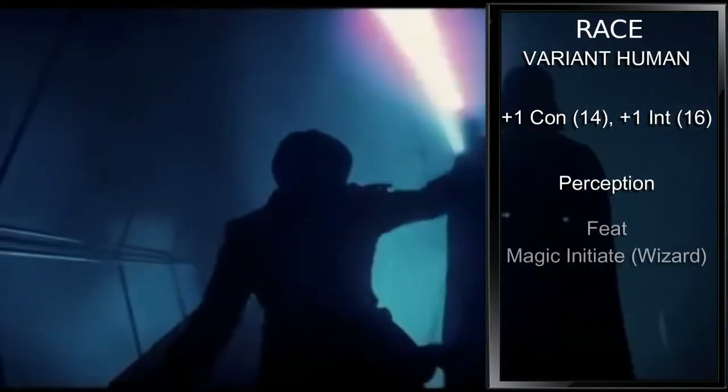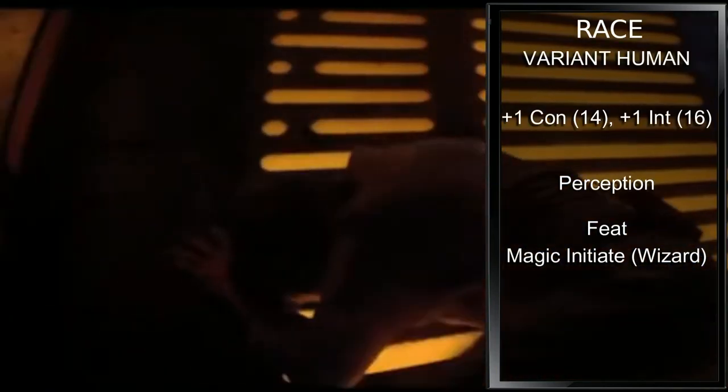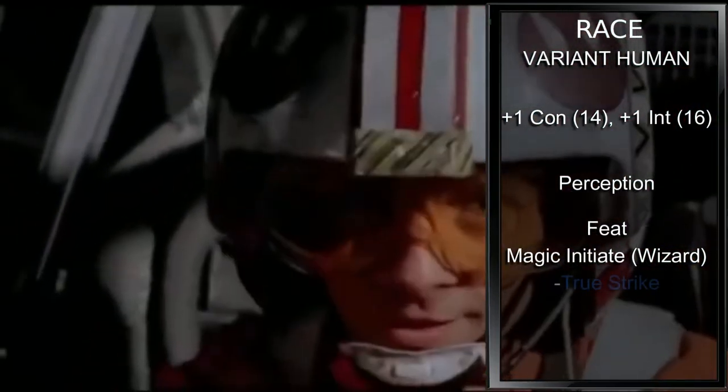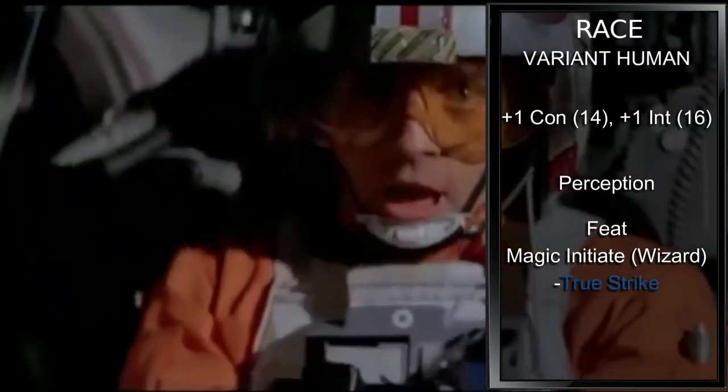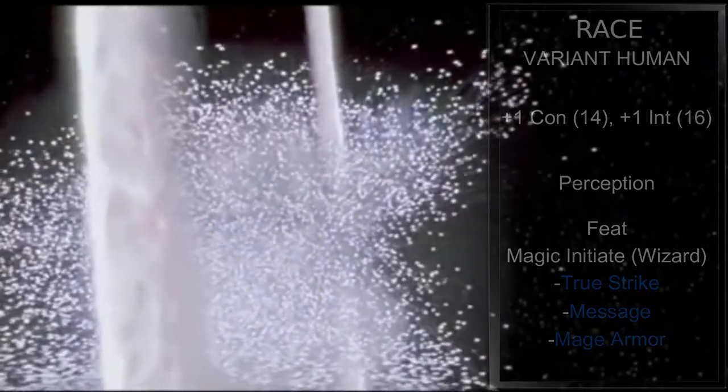And for our feat, we will grab Magic Initiate. We'll grab wizard spells, but nothing too flashy as we haven't really realized our abilities yet. So let's go with True Strike for when we don't want to use our targeting computer, Message for some telepathy, and Mage Armor so we can fight in basic rooms.